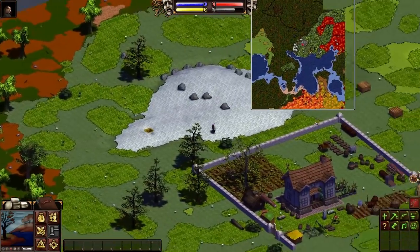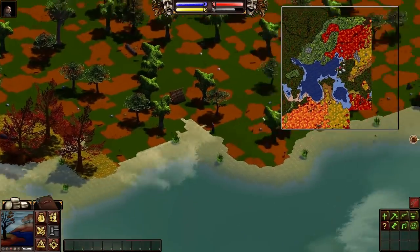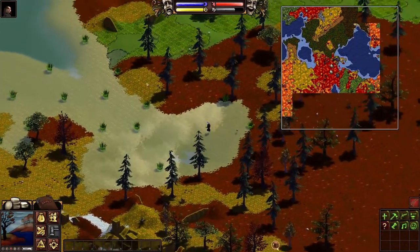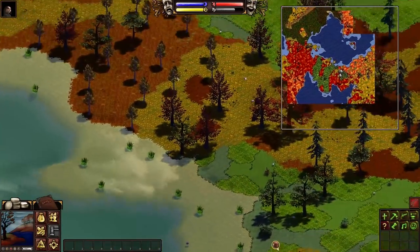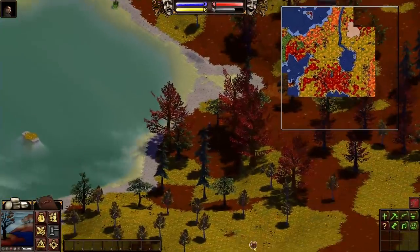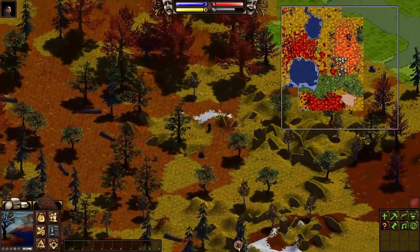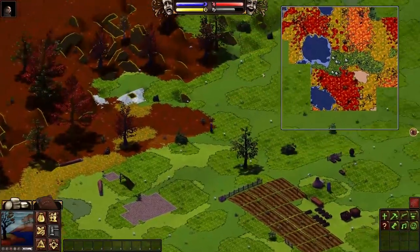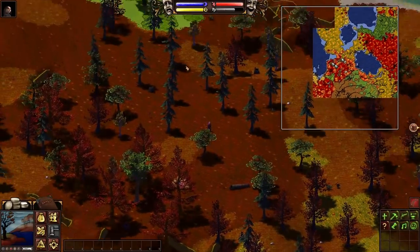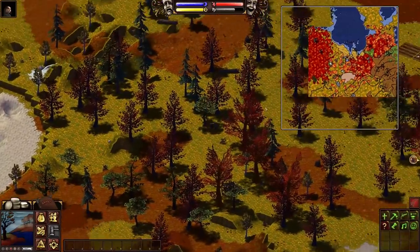Building near a lime deposit is kind of important — it's not absolutely essential, but without one you're going to struggle building larger structures, walls, and even clay production because you need to make milk of lime. Eventually I found a compromise: instead of worrying about clay production I settled near a clay deposit. I could see this area had so many biomes together — sand, clay deposits, forest biomes, grass biomes, water, lots of pine trees — a really good spot.